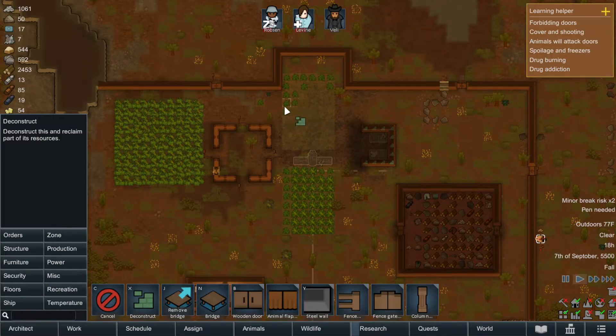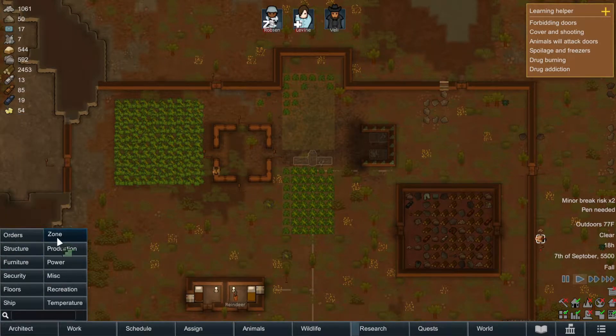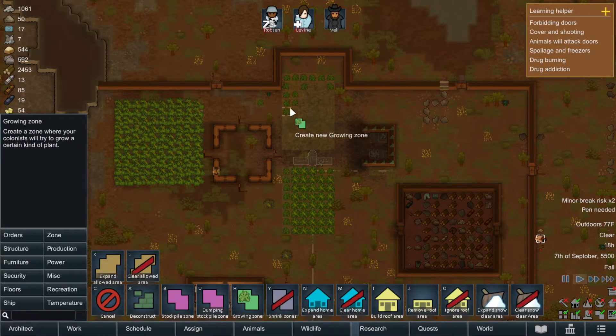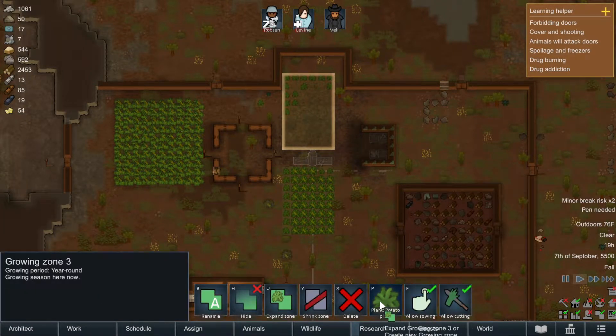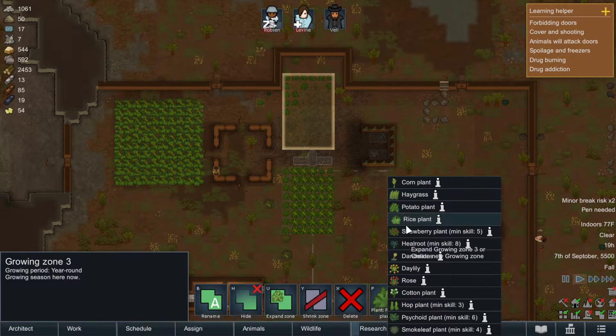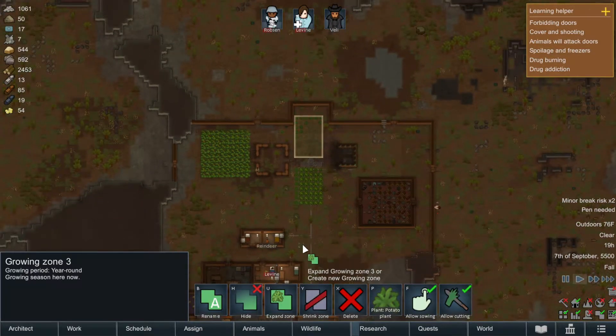We also need to refix our little agriculture area here. Trying to remember how I did that in the first place. I don't think that's how I do it. Can I just click it or will they automatically do it? Plant potato plume - maybe it'll automatically repopulate. I'm just gonna assume that for right now.